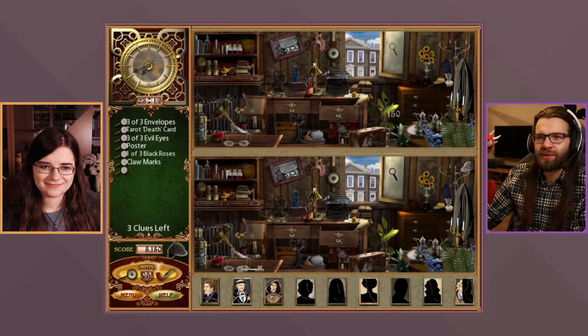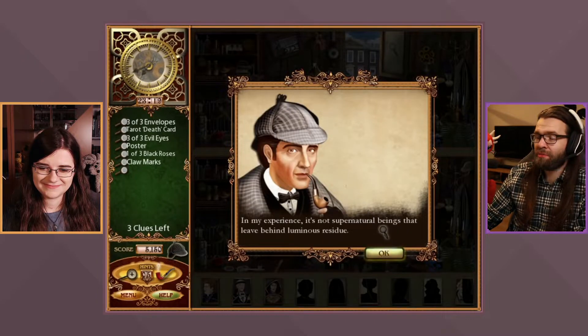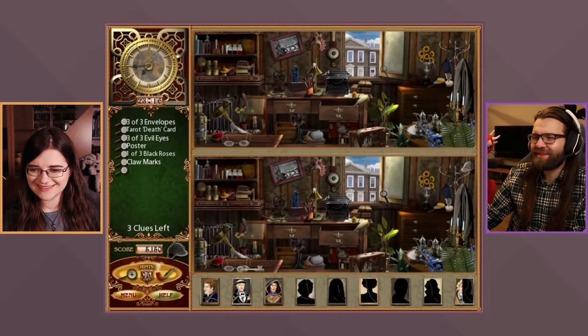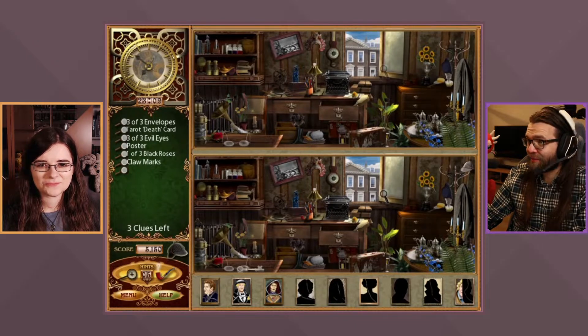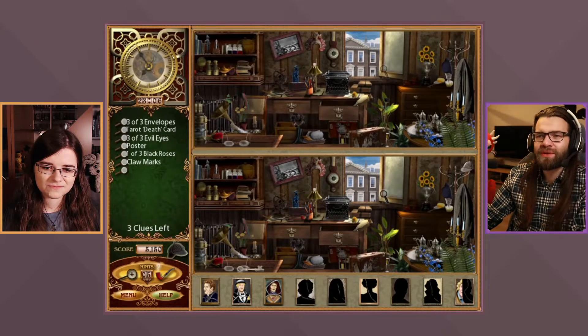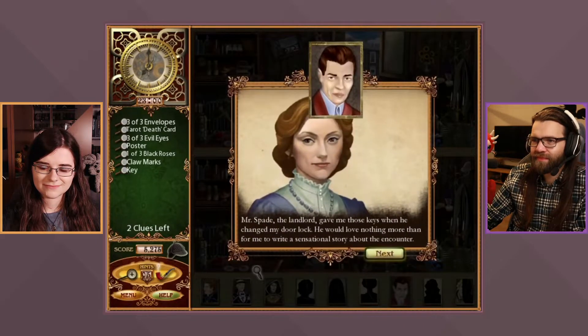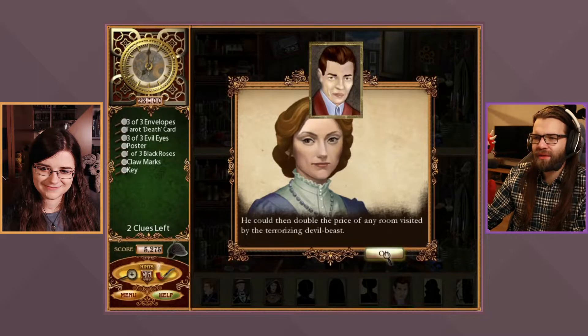They find claw marks. Miss Jackson recalls the creature was ghastly, not more than three feet tall. Sherlock notes that supernatural beings don't leave behind luminous residue. They also find a key — the landlord Mr. Spade gave Miss Jackson those keys when he changed her door lock. He would love nothing more than for her to write a sensational story about the 'terrorizing devil beast' so he could double the price of the visited room.